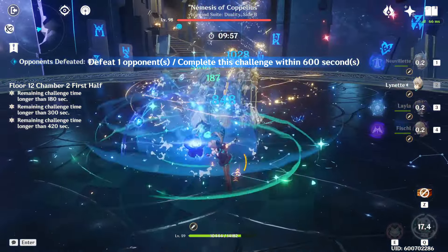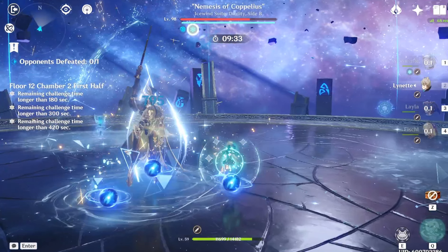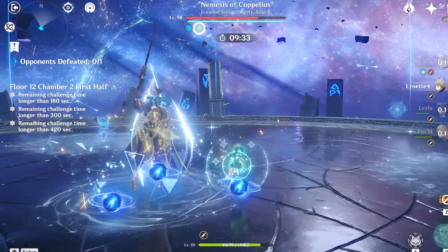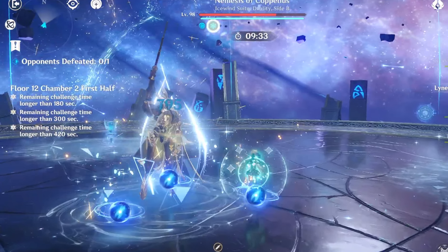On the first half, we're fighting the Icewind Suite, and this time we're fighting the Coppelius version. The key mechanic in this fight is that Coppelius puts up a cryo shield at the start of each attack sequence, and he uses the shield up to two more times when they repeat the attack.